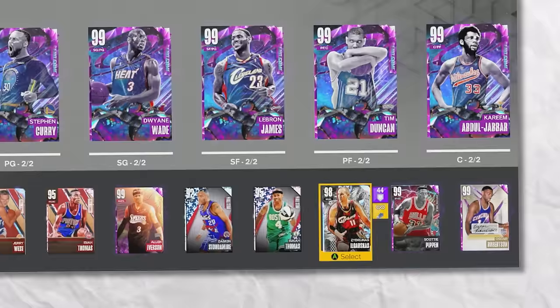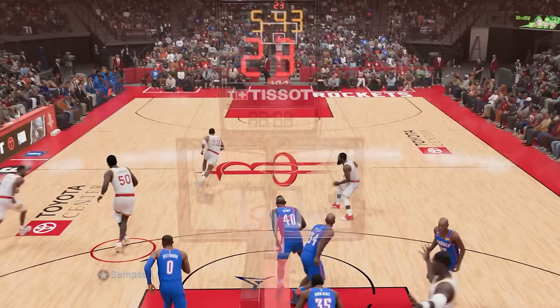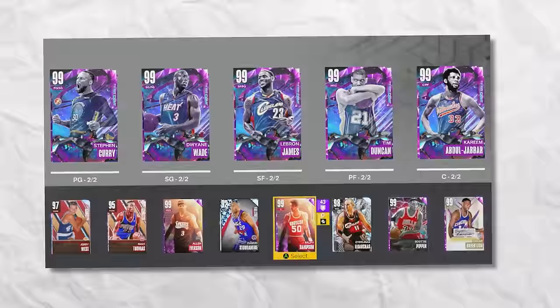The best player at 7'4" is Ralph Sampson. For his challenge, we need to hit a spin shot. I don't even know how we're going to do that — spin move, spin shot. There's no way that goes in. We almost made it too. Let's see if we can do it — a nice little spin shot. And that's a spin shot — yes! Let's go, green bean! What a shot for Ralph Sampson.